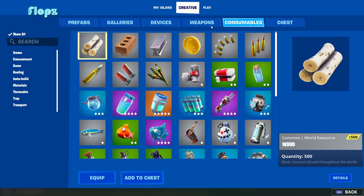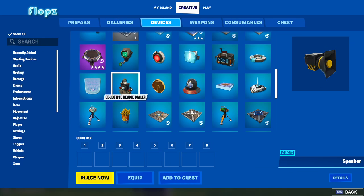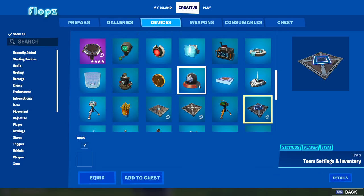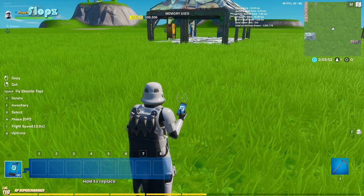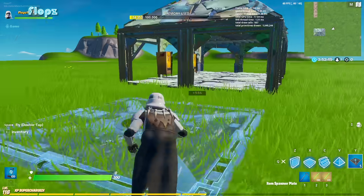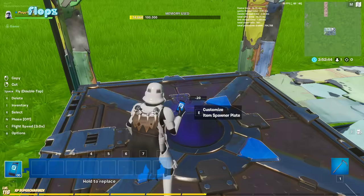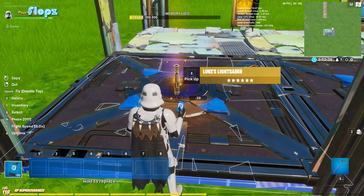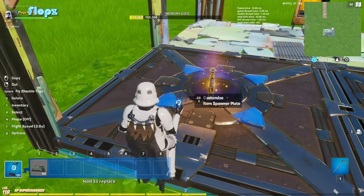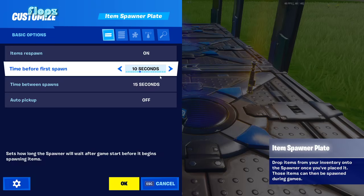I'm gonna grab an item spotter. What we can do with the item spotter is put the lightsaber in it and then we'll have it forever. Go into Devices and find the item spotter plate. Now I have the item spotter, so I'll put some item spotters down and drop the lightsaber into the item spotter. Okay, hopefully it actually works — but it looks like you may not be able to do that.